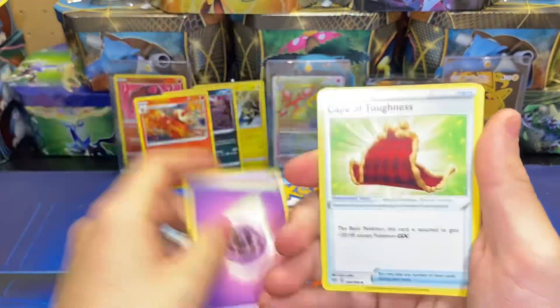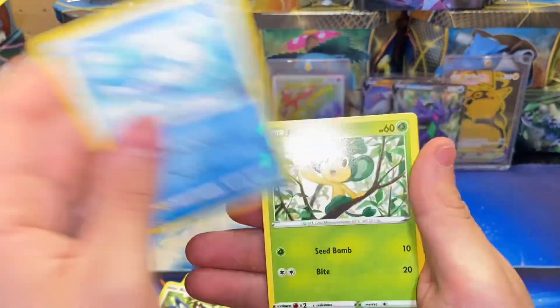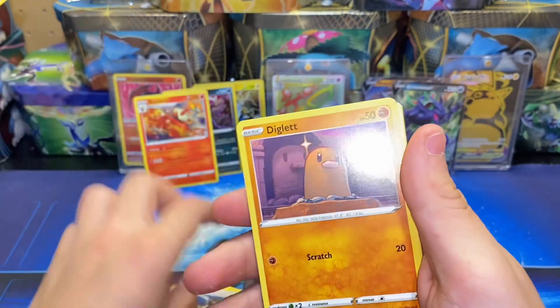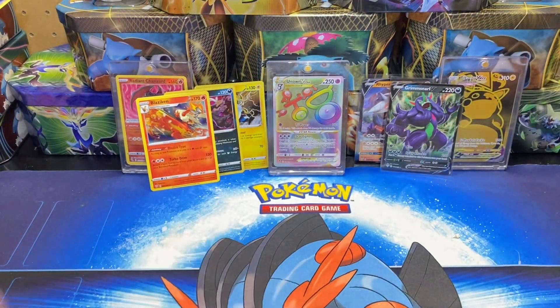One, two, three, four to the front. We have a Psychic Energy, Cape of Tompkins, Sinistea, Struggle Gloves, Rookidee, Wishiwashi, Pansage, Tauros, Diglett, Pinsirnite for the reverse, and a Sceptile non-holo rare.